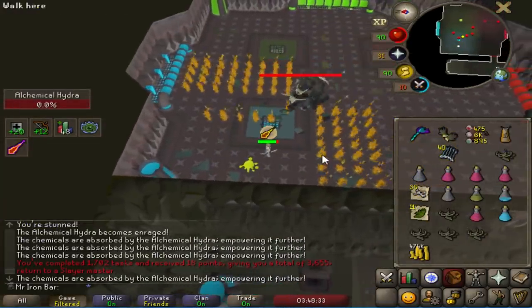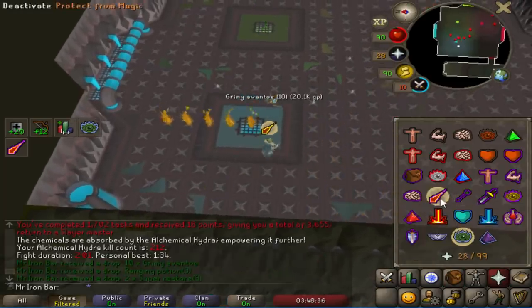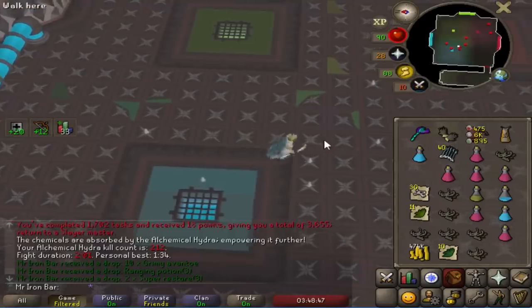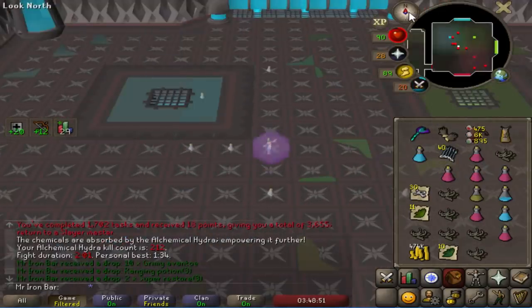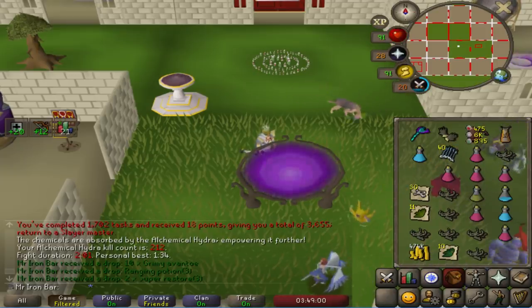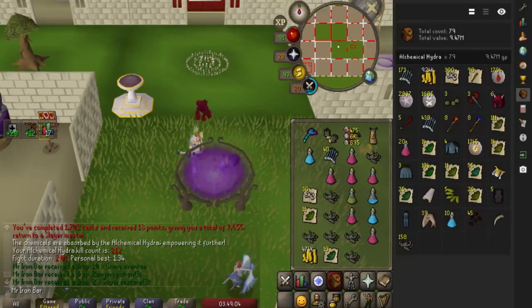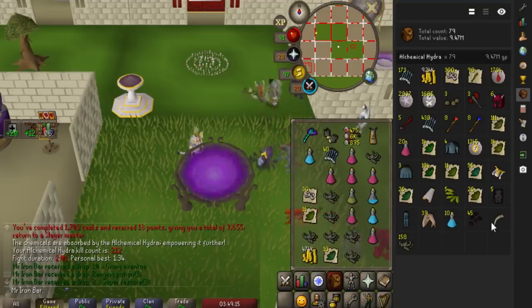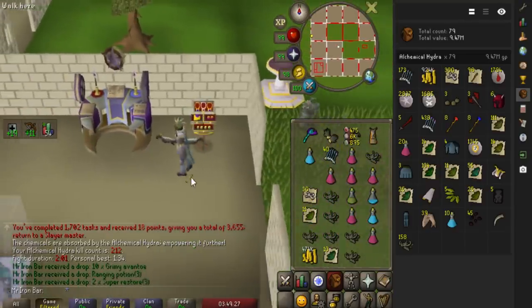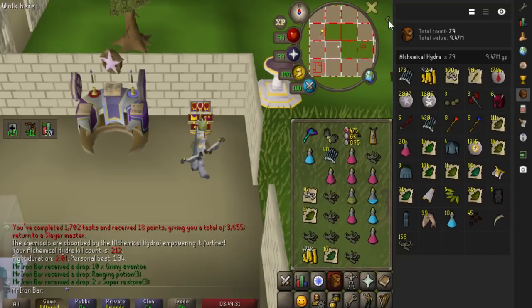Honestly, it took me so long to complete this Hydra task — I ended up killing 212 with the Slaughter Bracelet. That took like 10 hours. The first few kills were me just struggling, trying to learn the boss. Unfortunately my RuneLite didn't track all 200-plus kills because I turned off my PC to take a long nap, so it only recorded the last 79 kills. But it's still a decent sample size — I made over 9 million total value in 79 kills, which is over 100k value per kill. That's really good considering there's no big unique item influencing that number. I can almost bet half the value comes straight from Alch items, because every kill I was just getting them left and right. Overall, this boss is really, really good money right now — one of the best money makers at the moment.